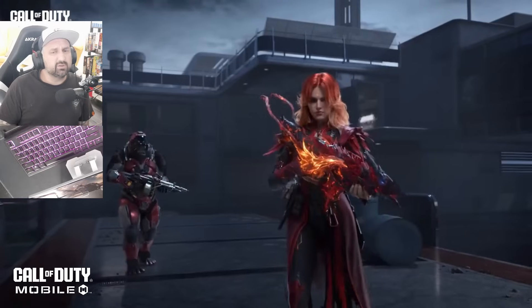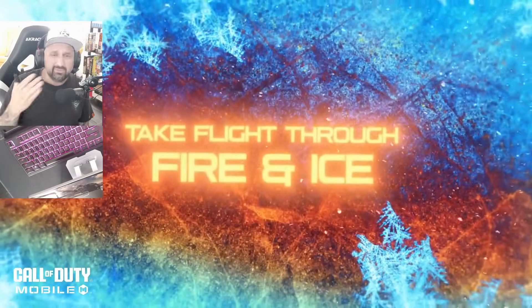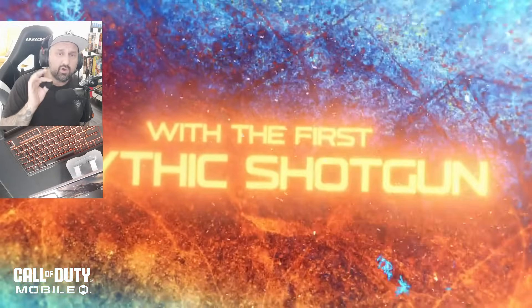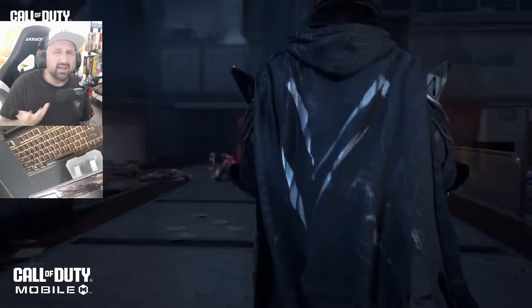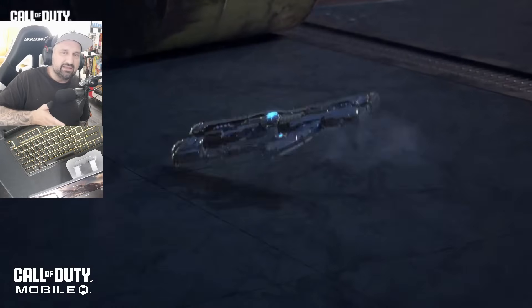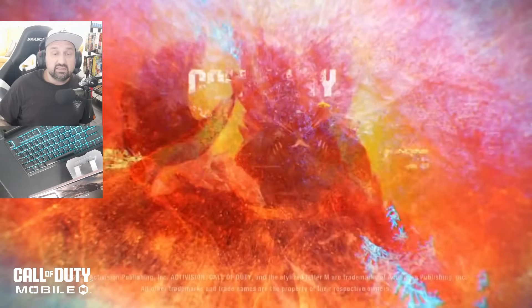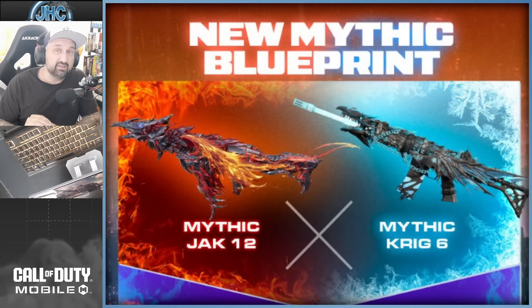This is the trailer for Season 8 — you've probably seen it — it's called 'Shadow Operatives.' I'm excited because it's the fire and ice theme. They're gonna have the mythic Krig back and also a fire team mythic shotgun, the JAK-12. So it's gonna be fire versus ice, and if you have both mythic guns maxed, you get a new shared camo. The mythic Krig was one of my favorites — I only maxed a few mythic guns and the mythic Krig 6 was one of them.